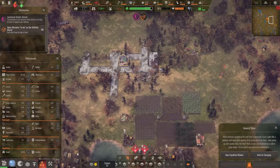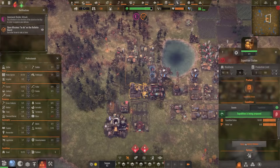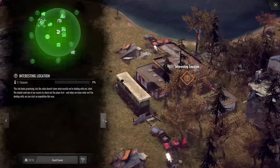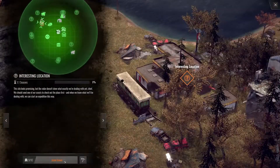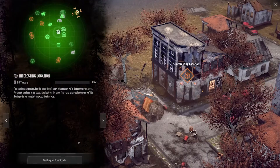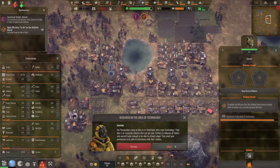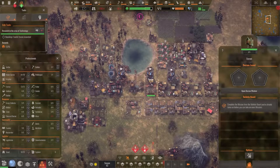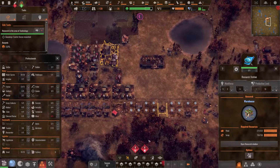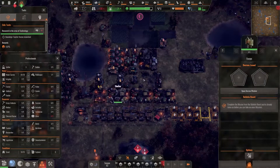We already scouted it — now time to go pick up what's there. I have more scouts available. Send them all out — we need to find technology. A research mission: knowledge transfer decree. After this we can do that for more happiness. No housing available — which is exactly what I wanted so I can trigger a mission.